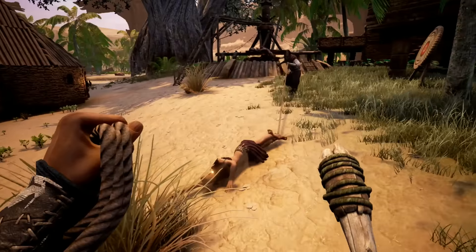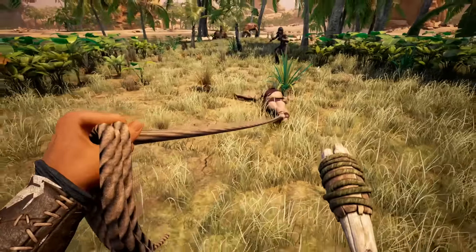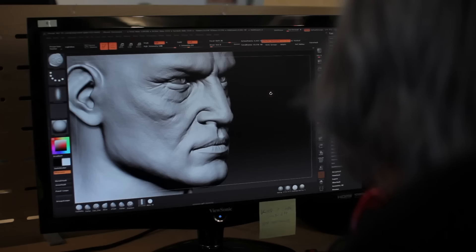Thralls are NPCs that you capture in the world. You drag them back to your base and you break them on the Wheel of Pain so that they become your willing servants. Different thralls will be better at different things.